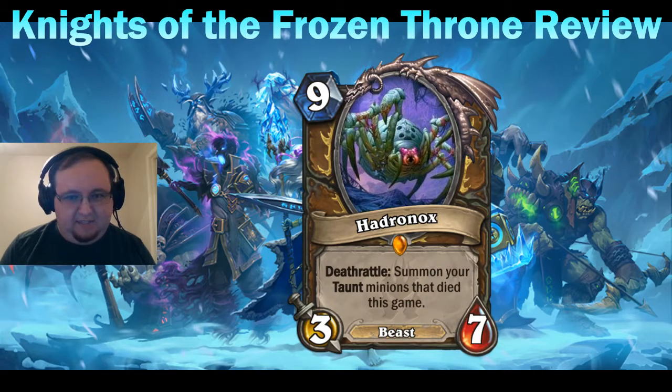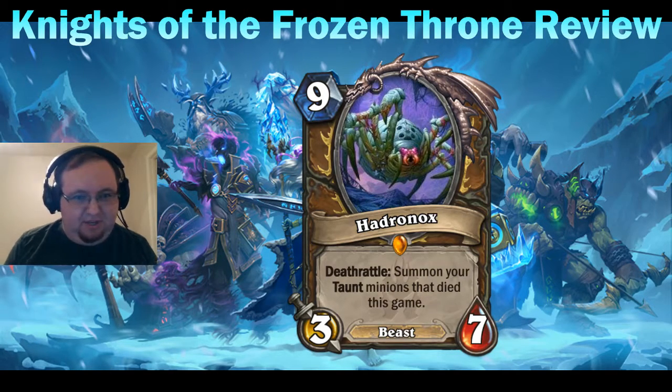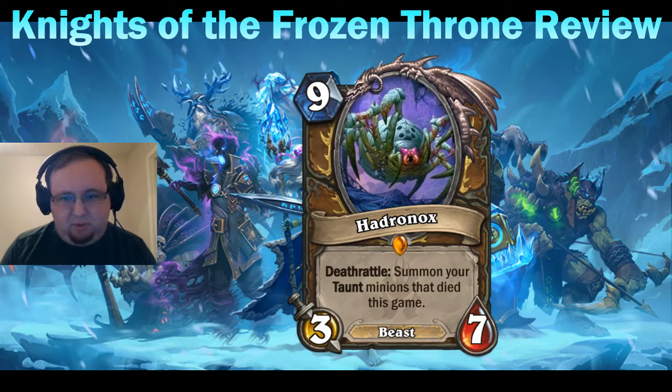It being a beast is very interesting since it has synergy with Menagerie Warden — this is probably one of the best targets for Menagerie Warden, since you can get two Hadronoxes. Now, summoning taunt minions — Druid runs some pretty impactful taunt minions, but it might not be exactly what you think. For example, Ancient of War is actually a five-five body that doesn't have taunt by itself; it only gains taunt when you choose that effect, so it will not come back from Hadronox.